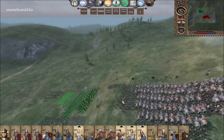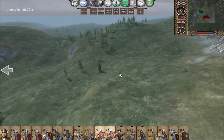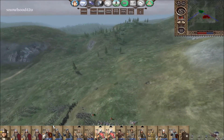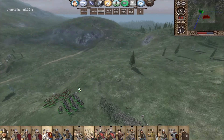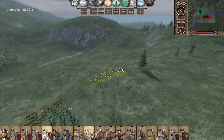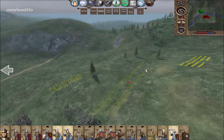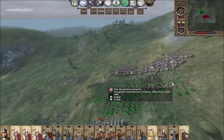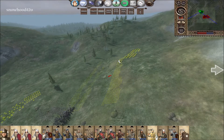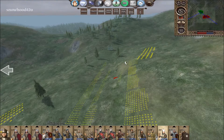Archers, take the point. Heavy cav, come here on the right. We'll stick the infantry right out front. These are javelins — stick them here. Up here on the ridge, please — that'd be great. And last but not least, our siphonator right in front of the infantry.